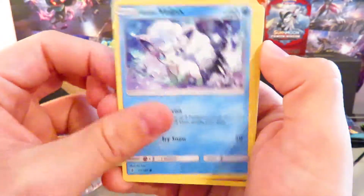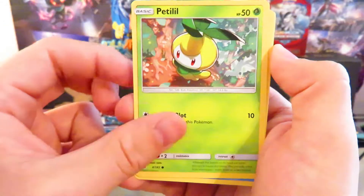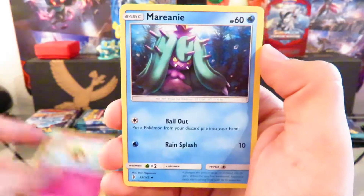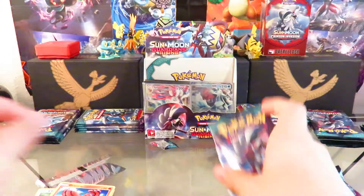Fletchie, Vulpix, Garthita, Chancey, Bellyote, Vanillish, Winsicott, Mourini, Enhanced Hammer, and then Oricorio.